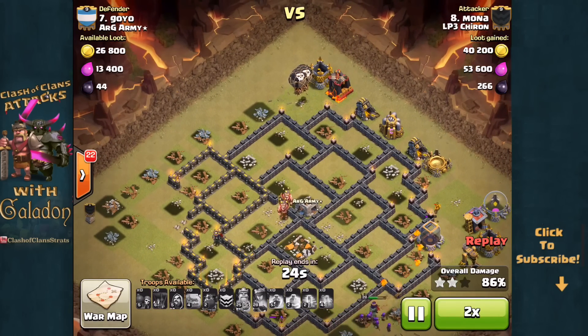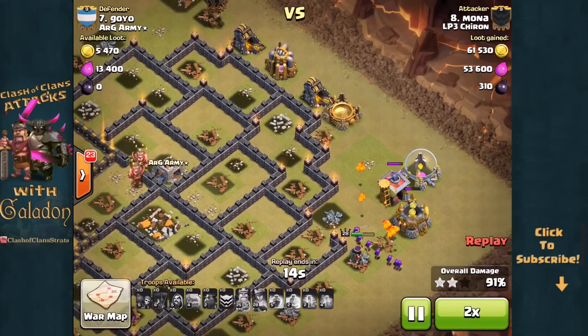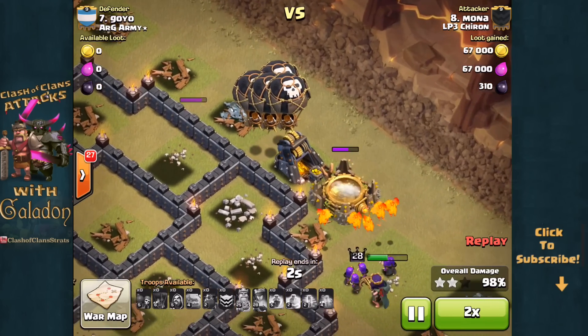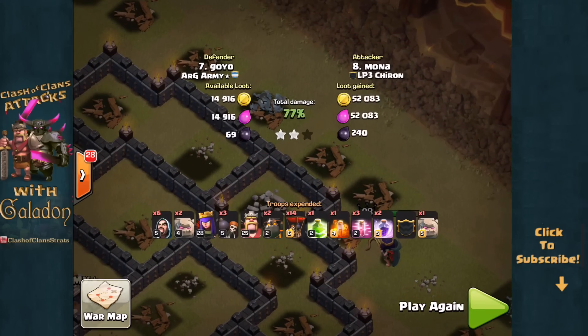The Lava Hounds did their job and the Lava Pups are going to help finish things off, as will the Archer Queen. Those three Golems and the early air deployment while the Queen was still up definitely make a big difference in the end as she helps grab that third star for Mona.